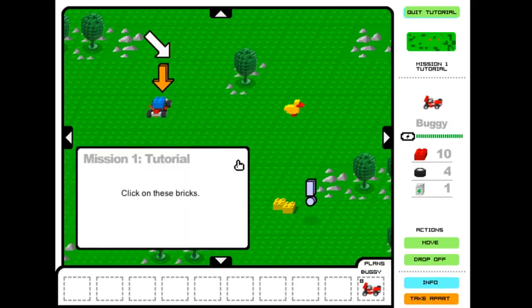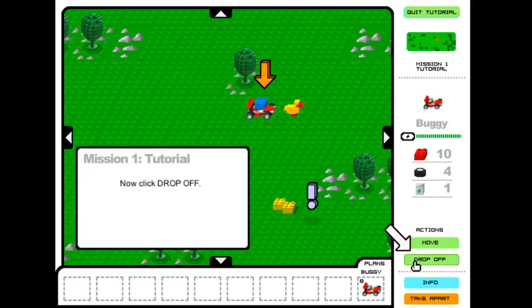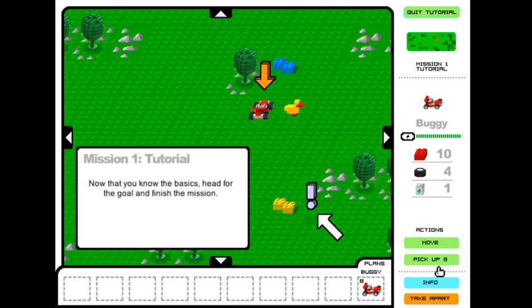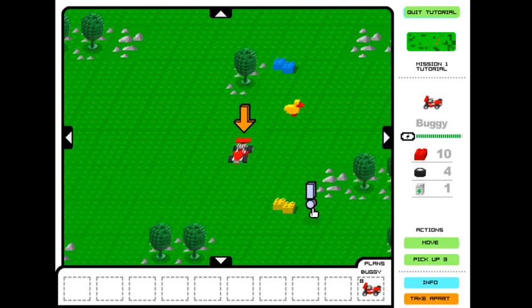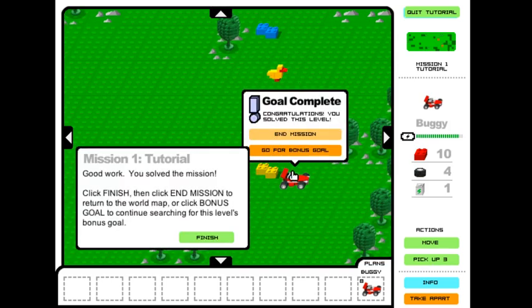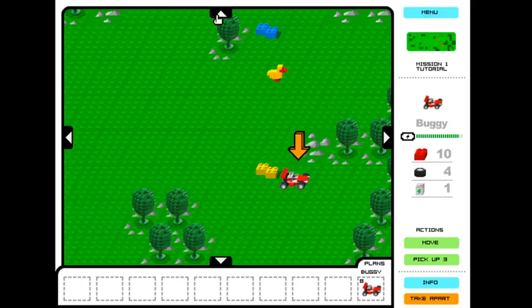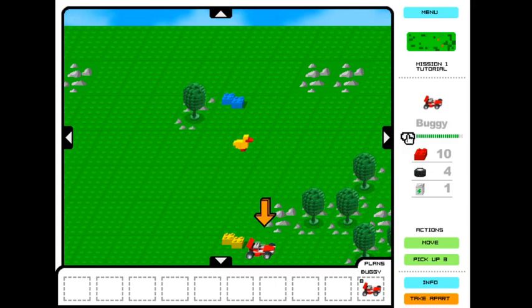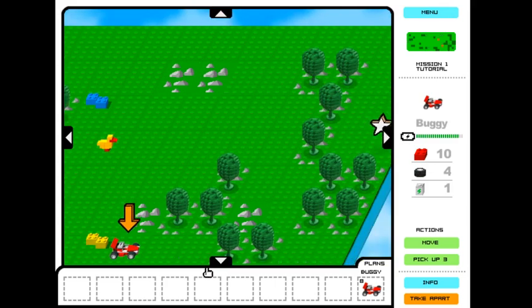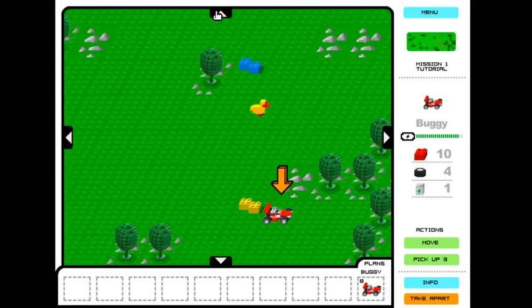So the control for this game is obviously your cursor. You can use this first world here to sort of practice. So basically, I'm going to explain how this works.